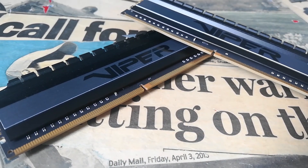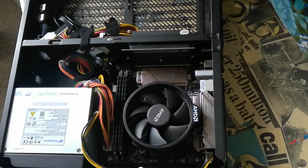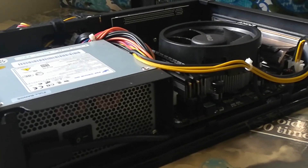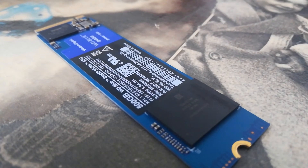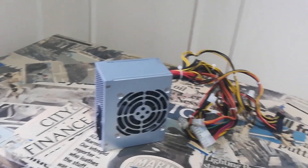Then I bought some RAM off a friend. This is 16GB of 3200MHz CL16 and I got that for just £50. After that, I found an SSD for £35, which was a pretty good deal as a 500GB SSD sells for about £50 where I live.